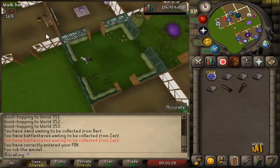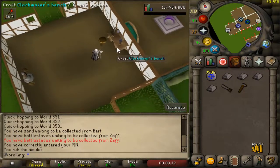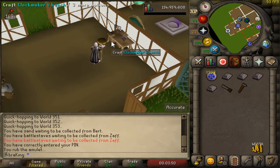My workshop is located right over here. I have a clockmaker's bench — the name changes depending on your level. You're going to make a level one crafting table first, which requires four oak planks. After that, bring one molten glass and upgrade it to a crafting table two, which becomes a clockmaker's bench.